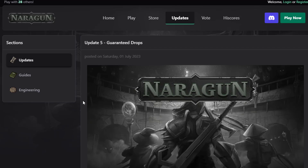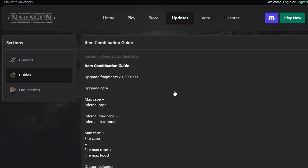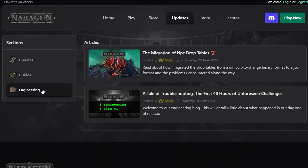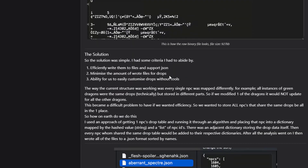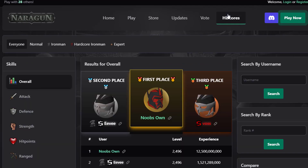They have multiple articles for every single update posted. You also have different sections — for example, 'Guides' where you'll find guides about the server. A really interesting one is the item combination guide, which shows which items you can use together to create another item. For example, a Dragon Defender combined with the Avernic Defender Hilt creates an Avernic Defender. There's also an 'Engineering' section with coding information and behind-the-scenes development content, though that's more for developers.